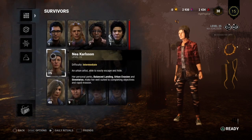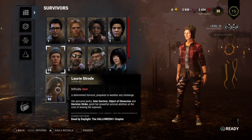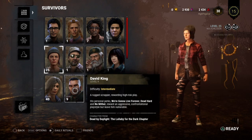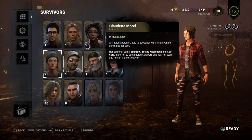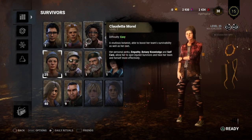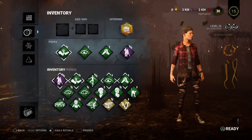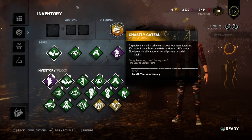These are the survivors I'm working on. I have Lori for Decisive Strike. I was using David for Dead Hard, but then I realized there's better perks. My main right now is Nia, and I've been leveling up Claudette to get Self-Care. So right now I have a Ghastly Gatu on because it's the 4th year anniversary and they give 104% blood points.